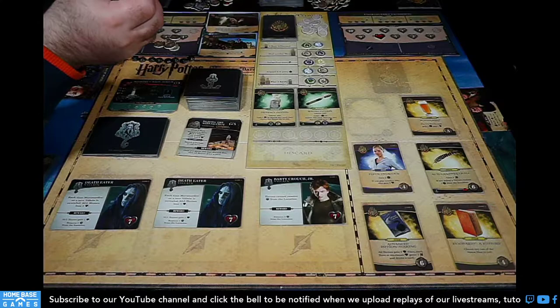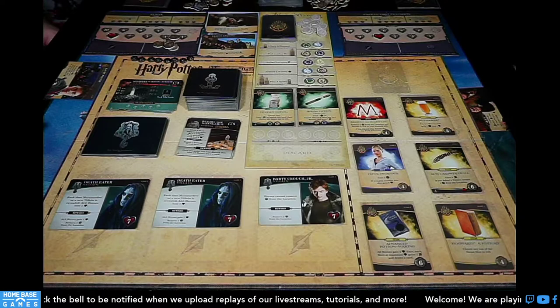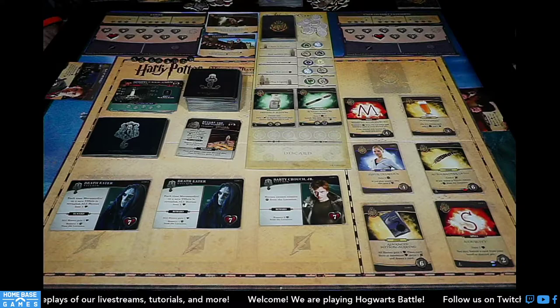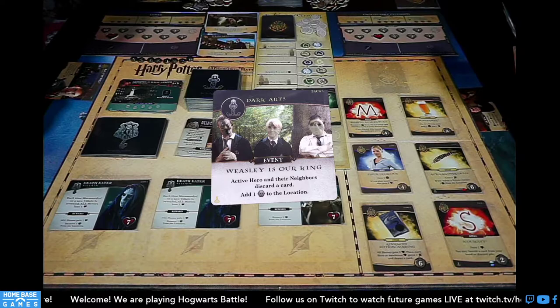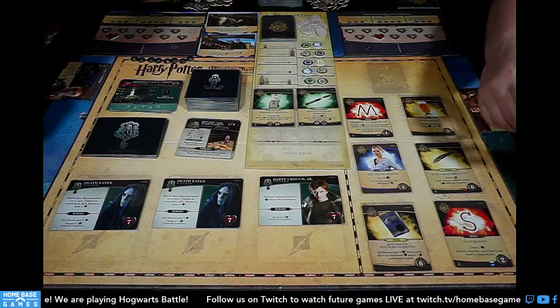I could start banishing from my discard pile with Arrest of Momentum — or roll the die with Hogwarts History. I'll roll the die; I'm done with one influence left over. Scourgeify: gain a health, you may banish a card from your hand or discard pile — that's a good card. Next dark arts card: Weasley is Our King — active hero and their neighbors discard a card; add a dark mark to the location. I'll discard an Alohomora.